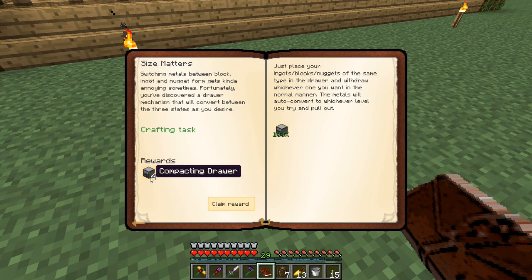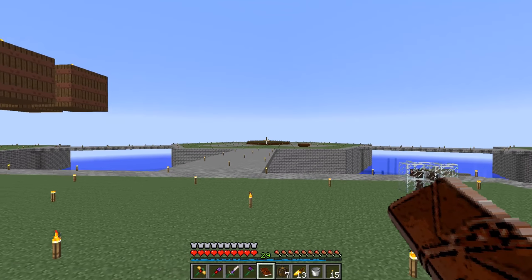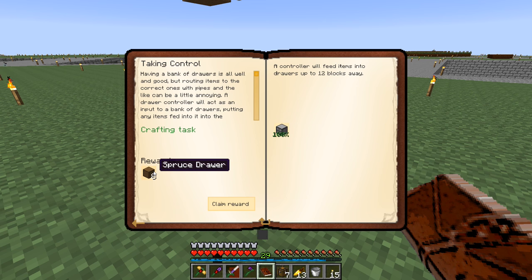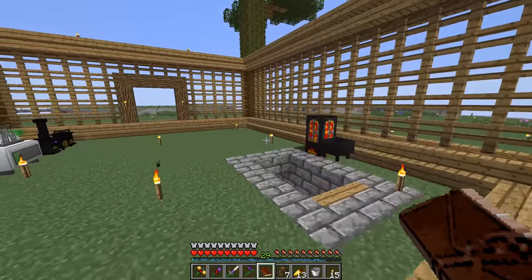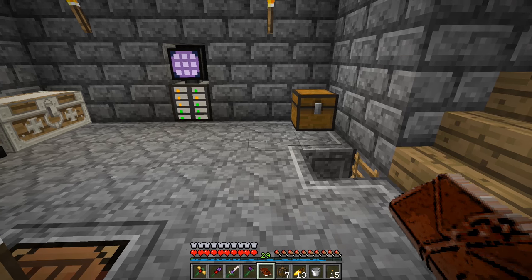The storage upgrade quest — we made the emerald storage upgrade which satisfied it — gives us another storage upgrade five or ten of the tier twos. The compacting drawers quest gives us four of those, which are super awesome. The drawer controller quest — that's how we currently accept items into our storage drawer setup underneath the farm — gives us eight spruce drawers. We're using jungle drawers right now, but the spruce one-by-ones will work out too.